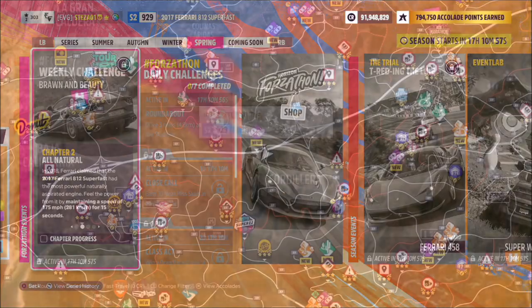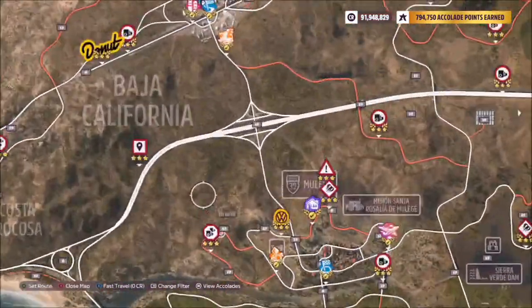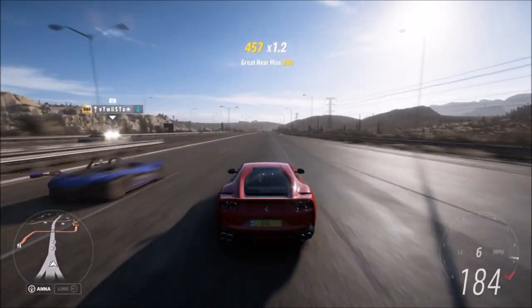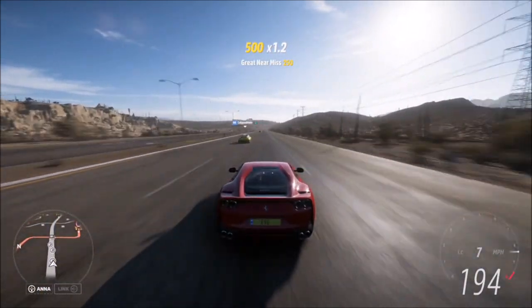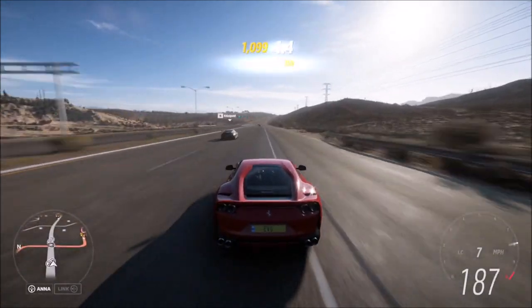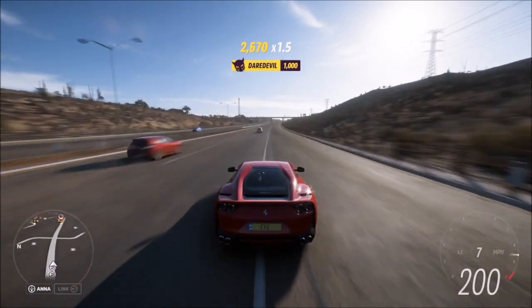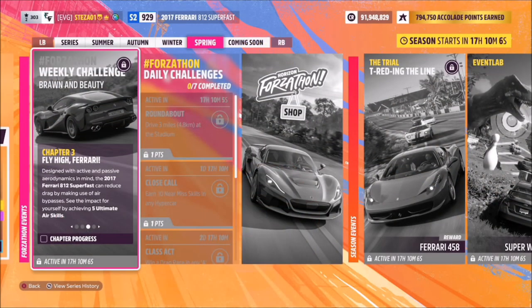The first challenge wants you to maintain a speed of 175 mph for 15 seconds. To do this, I recommend heading over to the highway and going pretty much flat out until the challenge pops up. You can just sit at 180 mph — it really doesn't matter — just keep going until the challenge is complete.